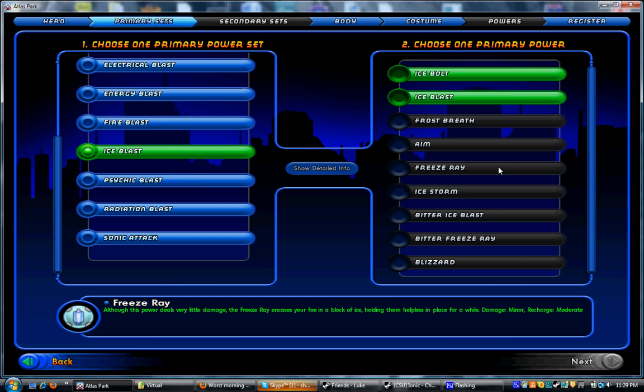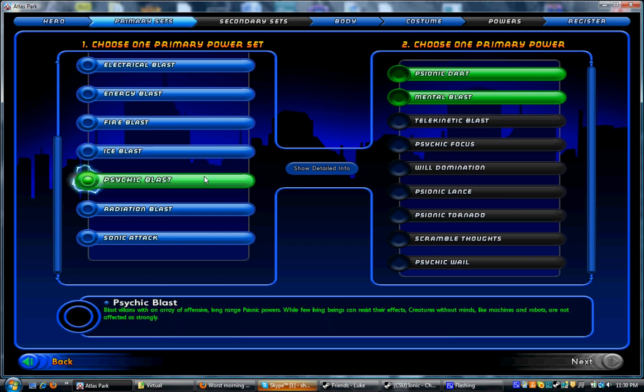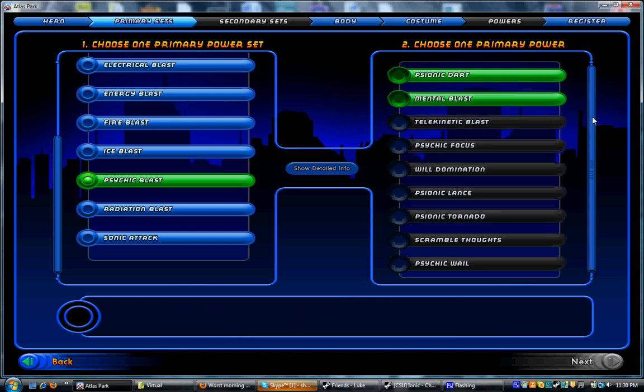Moving on to Psychic Blast. Psychic is awesome for two reasons. One, all of its powers do minus recharge — it makes it so whenever you hit somebody with it, their powers come back less and less often the more times you hit them, so they'll be able to use their powers less against you. The other thing about Psychic is its attacks do psionic damage, which is one of the least resisted types in the game. It's got Psychic Focus as its aim power, and Sonic Lance as its snipe power.